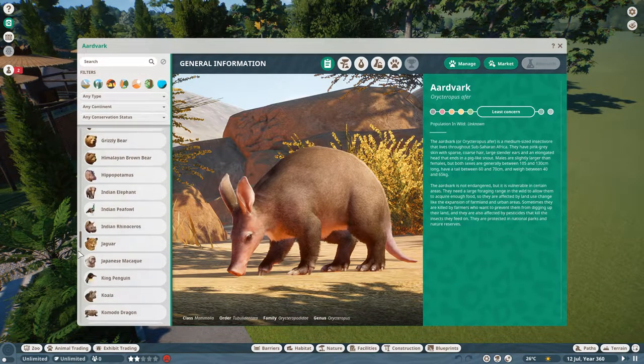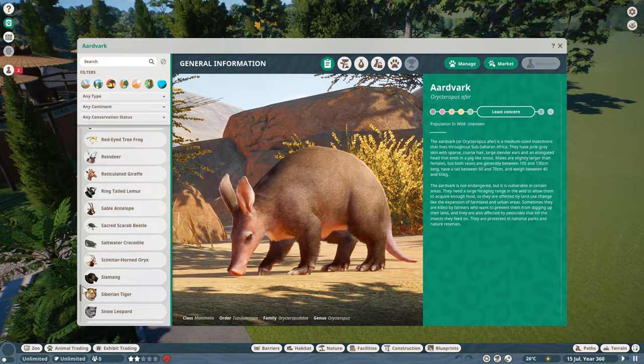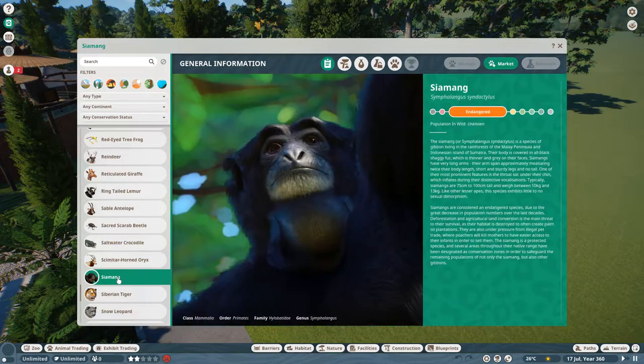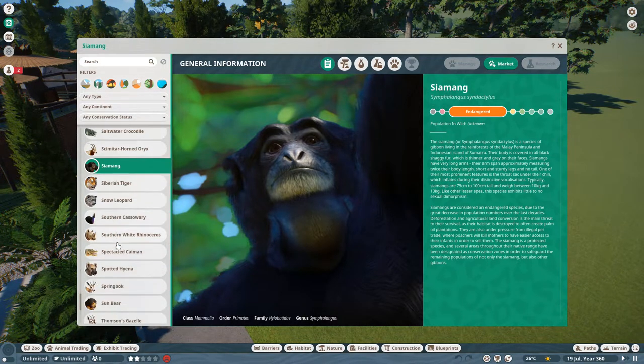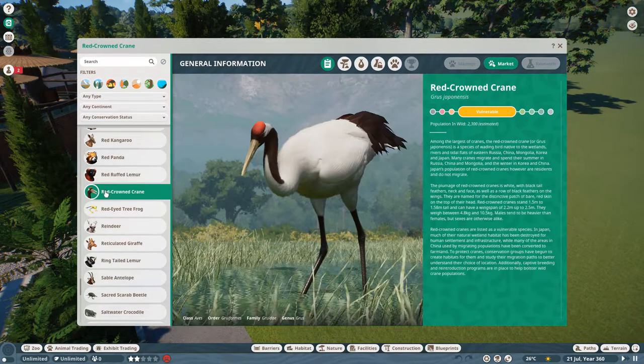I think this is the last of the previous DLC. I have the newest DLC now as well, which has things like this lovely oryx and the siamang. But today's animal is here - the red crowned crane. This majestic little creature - look at that lovely bird. It's a wading creature, so it needs a good bit of wading water and a little bit of land.